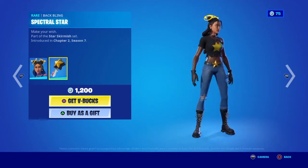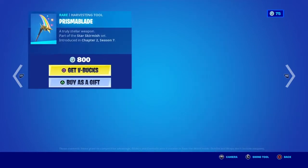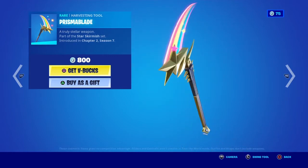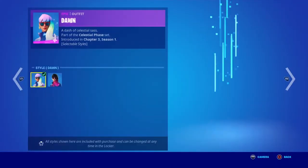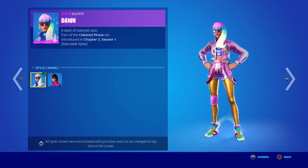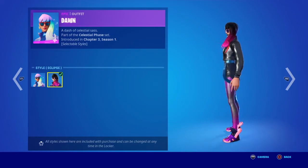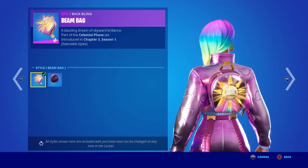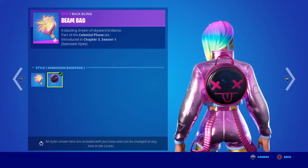There's also the Celeste outfit with her Spectral Star Back Bling. She also has a Prisma Blade Pickaxe which is kind of like a guitar. We also got the Dawn skin which honestly isn't bad — and then there's the Eclipse style. I love the Eclipse style, it's like all galaxy. The eclipse style is sick, and then the back bling is so cool too — it's all sunny with this style and then dark with the dark moon backpack.